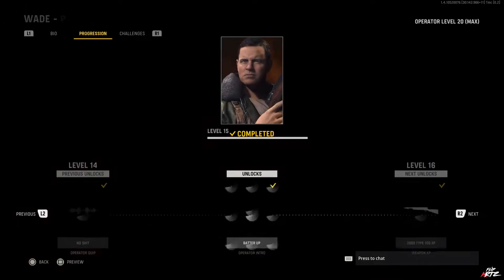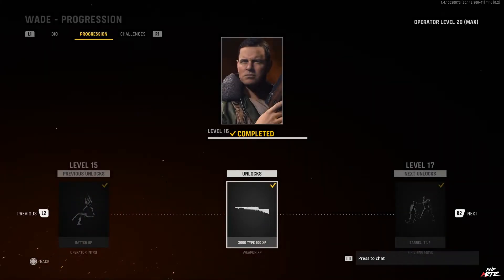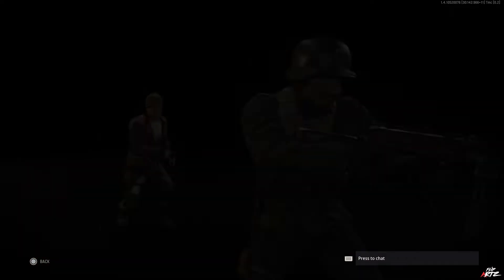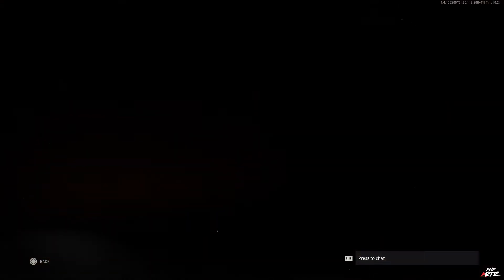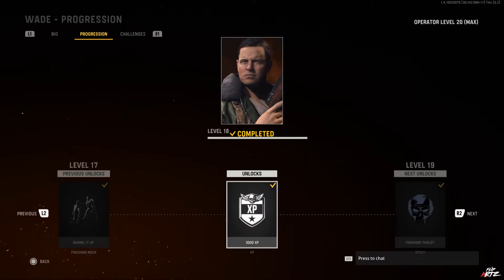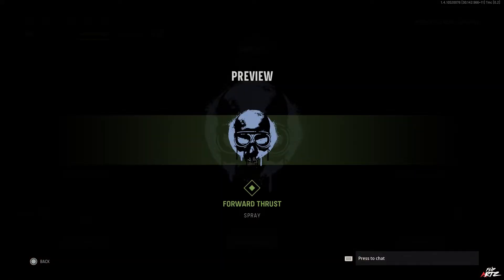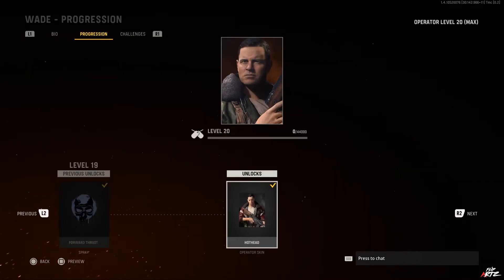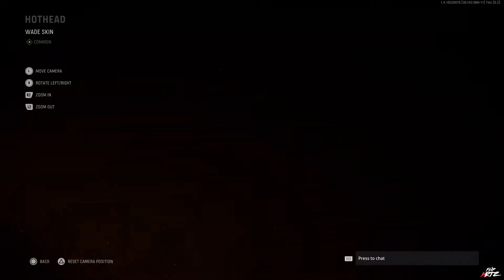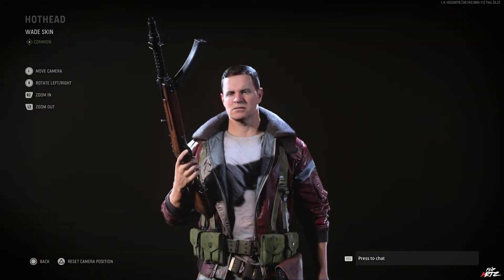At level 16, you get 2,000 XP towards the Type 100 for more weapon XP. At level 17, you get the Barrel It Up finishing move. At level 18, you get 3,000 XP towards your regular leveling or prestige levels. At level 19, you get a spray called Forward Thrust. And finally, at level 20, you unlock another operator skin for Wade called Hothead.